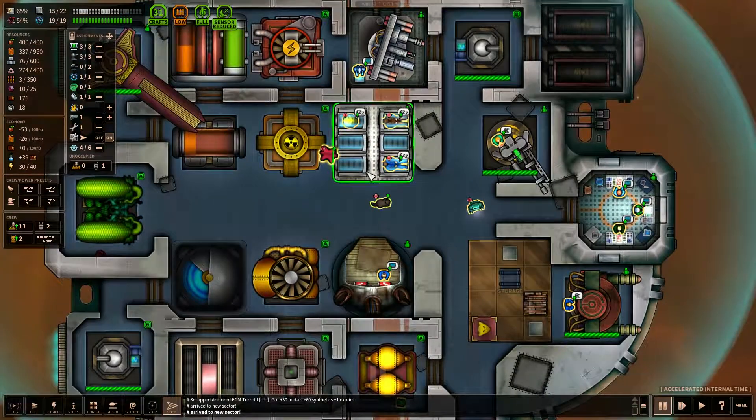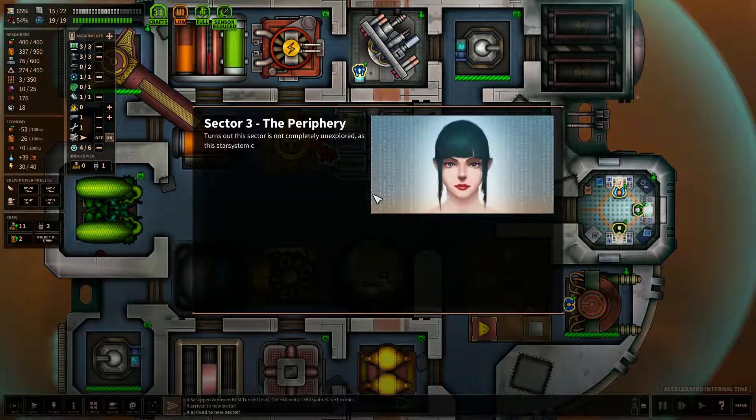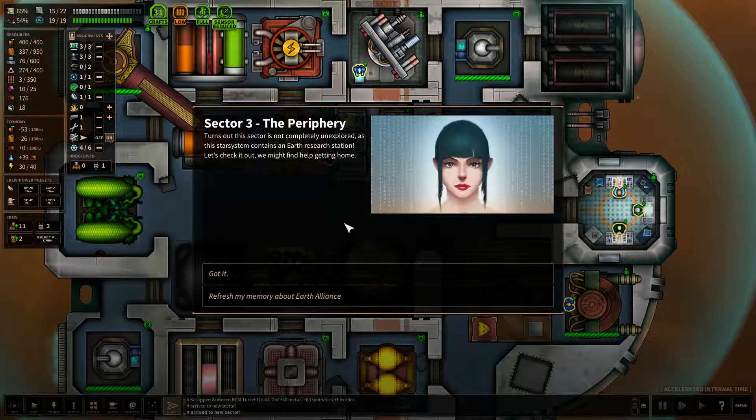I did notice our little cat was injured, so he's off to cryo-sleep now. Turns out the sector is not completely unexplored, as the star system contains an Earth Research Station. Let's check it out — we might find help getting home.